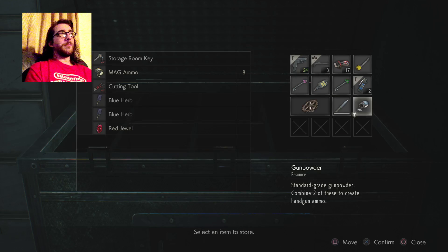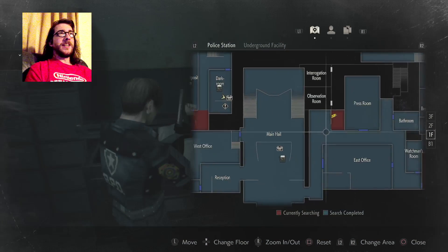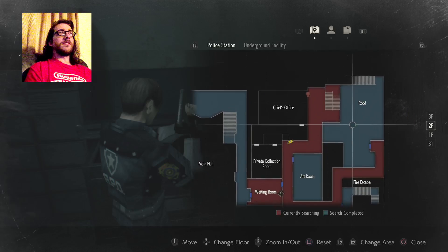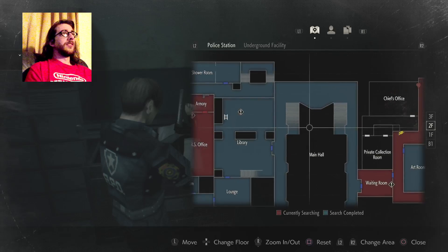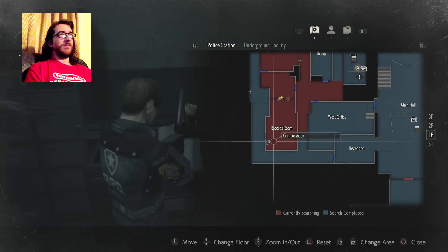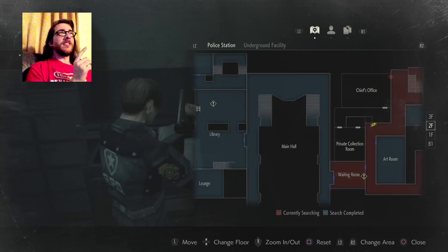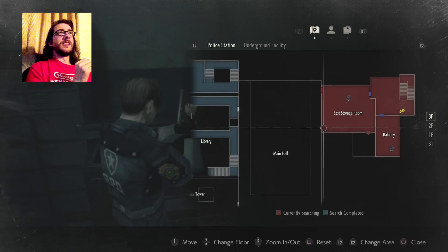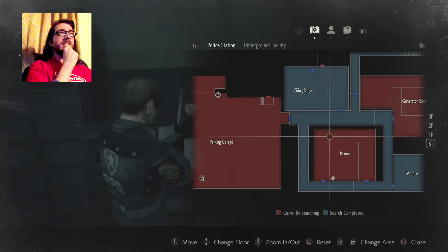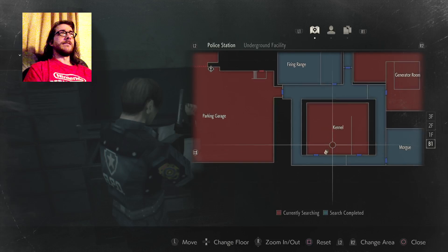I do need the gunpowder, because I remember on the map somewhere there's regular gunpowder, but somewhere is actually the high-grade stuff. I saw it. Back to the kennel, huh? Let me just get my bearings here.